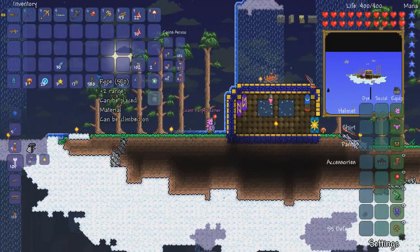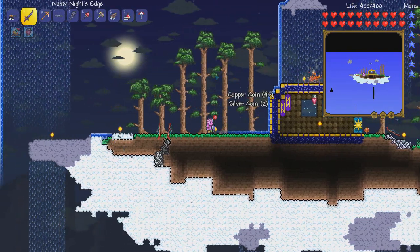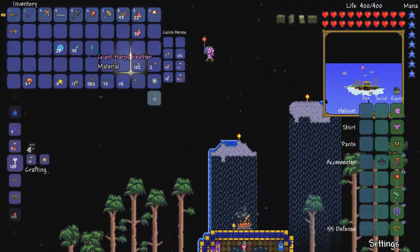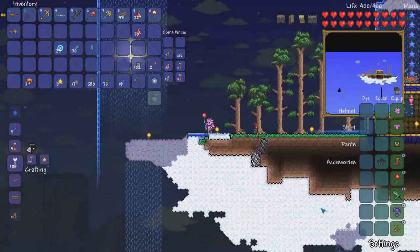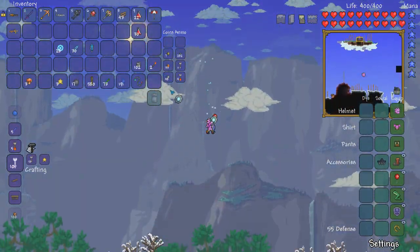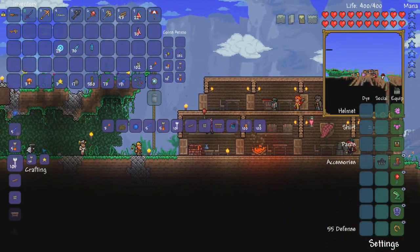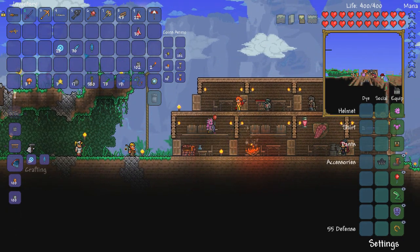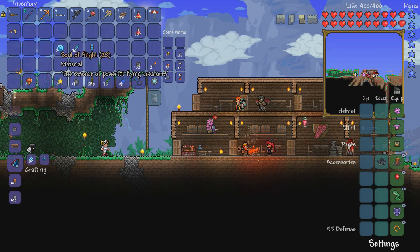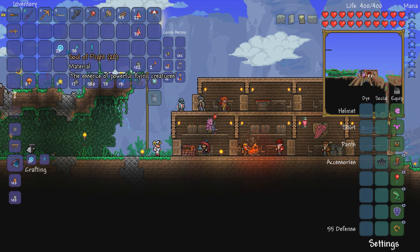I just got the giant harpy feather — I didn't even notice it at first, it was sitting there for like three minutes and I thought it was just a regular feather. Finally got it after 25 minutes of trying to kill harpies. According to the wiki it's only a 0.5% drop chance, so I got pretty lucky. I also killed the Wyvern about five times total and already had 20 souls of flight after the third or fourth kill.